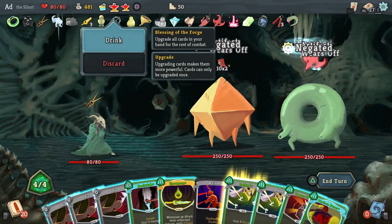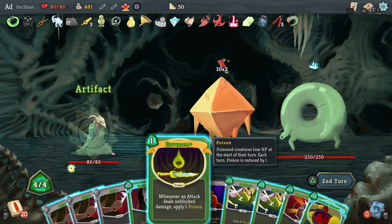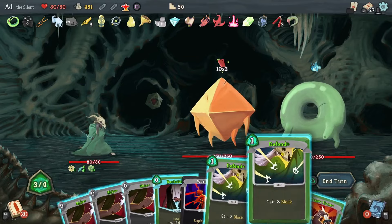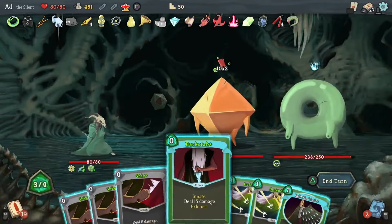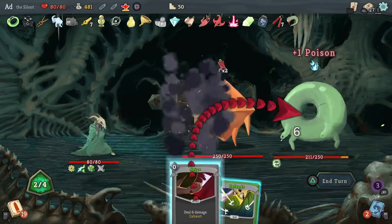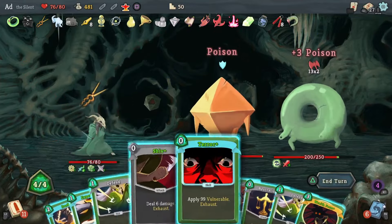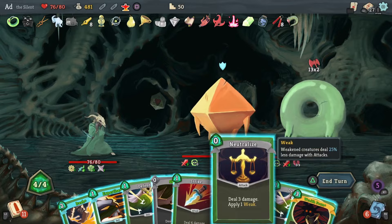First things first: play Blessing of the Forge to upgrade every card in my hand. Next I'm going to play the artifact so that if they have debuffs, at least that'll negate one. Noxious Fumes. Now we're going to focus on Donu first because he's the strength-building one. We've already gotten rid of their artifacts, so we can just stack up that poison. Shame we don't have Corpse Explosion to transfer the damage over. Stick Vulnerable on you. I'm going to save Wraith Form for near the end or when I'm about to nearly die. Let's Neutralize him.